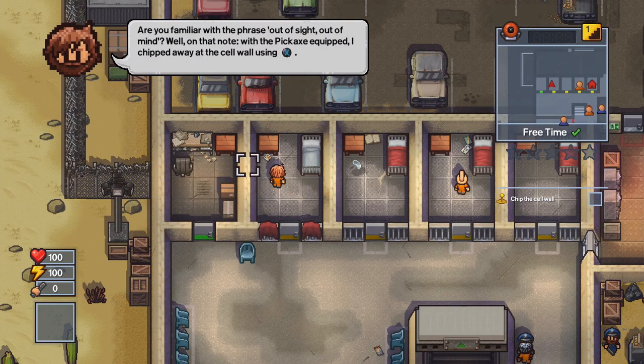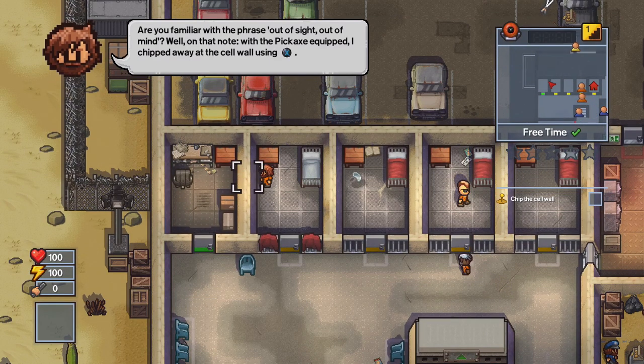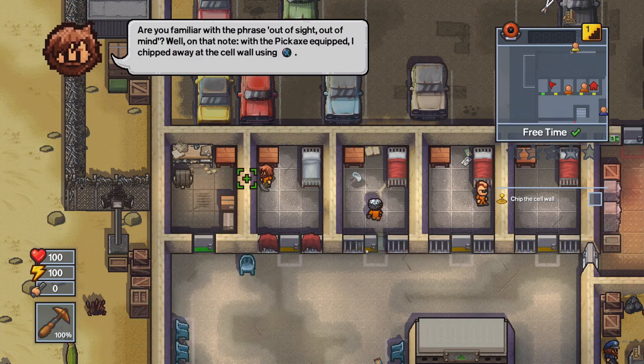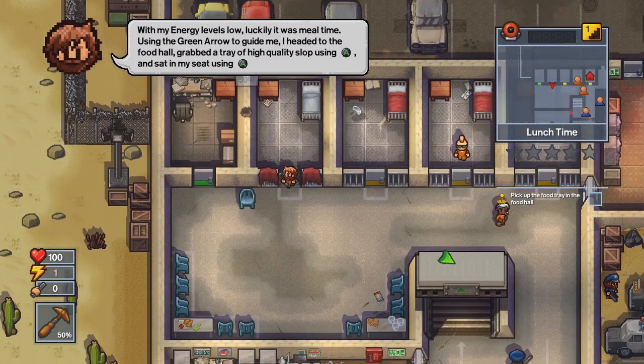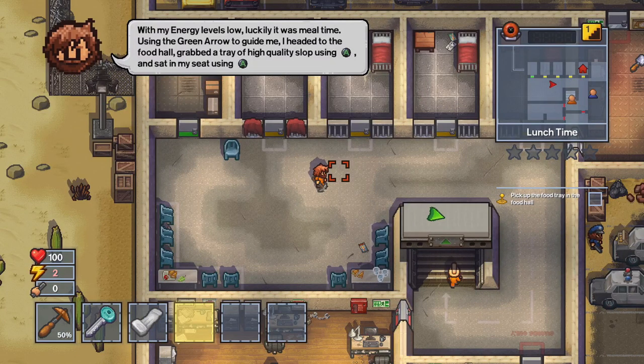Now we've got the bars covered up. Select the pickaxe with the right bumper and use it to start taking some swings at the wall. We're not going to be able to completely open up the wall — you can get it about 50% done, then he gets tired and needs to go grab some food to refill his energy. Follow the green arrow to the mess hall and go down the stairs.